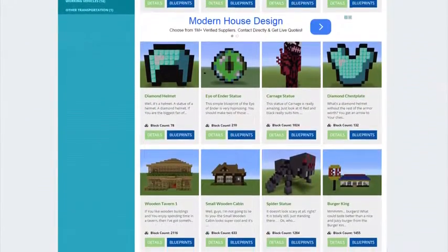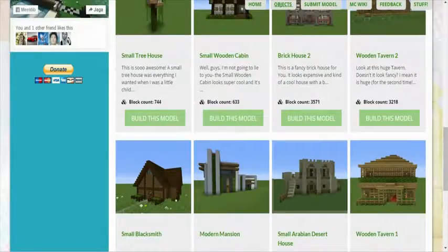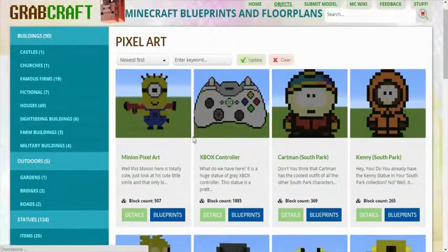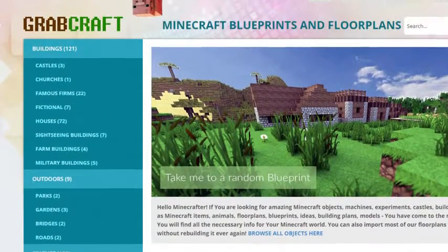You can now build anything — from statues to castles, from farms to mansions, and even from medieval to modern. You'll find a choice of pixel art, statues, machines, houses, skyscrapers, and even gardens.